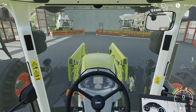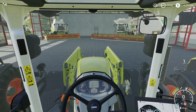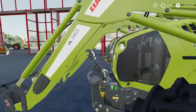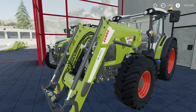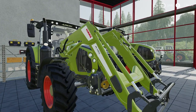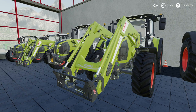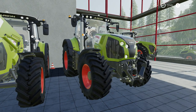You can see the CLAAS 660 Arion down there. Same tractor as before; unfortunately we don't get a panoramic option with this one, but we still do have a different front loader attacher. This is the FL 140; over here is the FL 120 — the FL 120 goes with the 400 series, the FL 140 goes with the 600 series. Both are part of this Platinum Expansion DLC coming October 22nd.